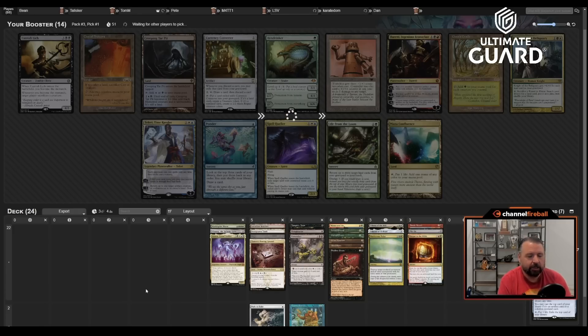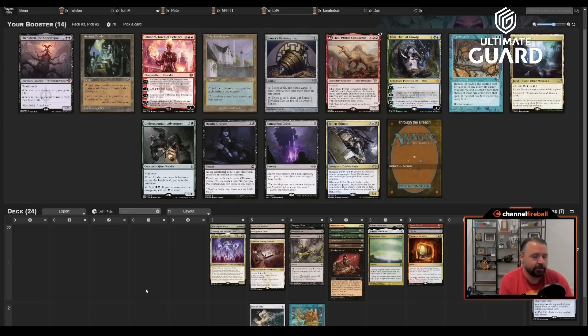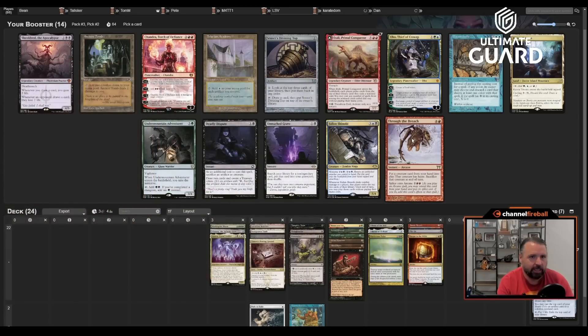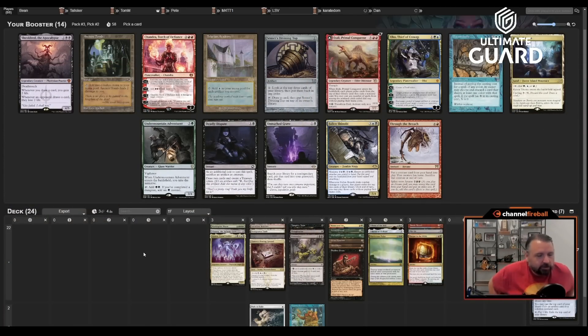When your first picks are Sneak Attack, Vampiric Tutor, and Grim Monolith, those are just not low power-level first picks. I could use one more big creature. An Animate spell is interesting, but I don't actually have a lot of ways to get a creature into the graveyard — just Liliana and Surveil on Pylon. I'm more of a Sneak-Oath deck than an Animate deck, though I do want to play Shallow Grave, so Faithless Looting would be nice.